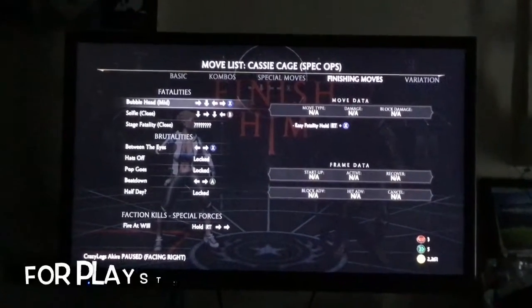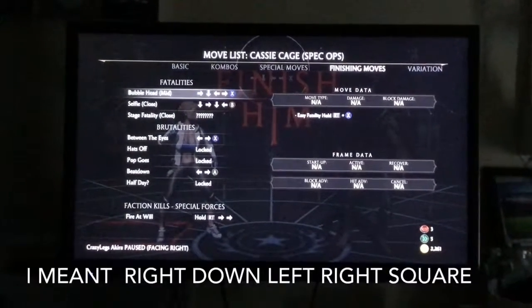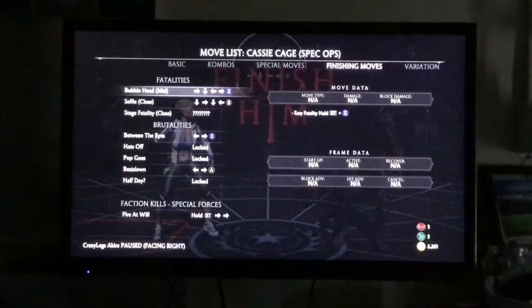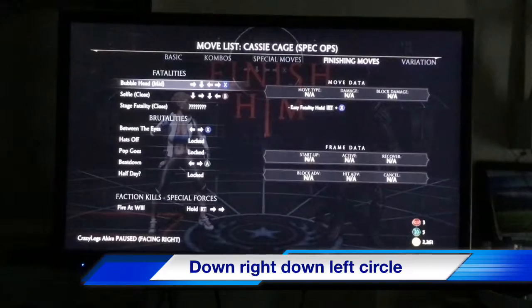But if you're on PlayStation, the first fatality is: left, down, left, right, square. And the second fatality on PlayStation is: down, right, down, left, circle.